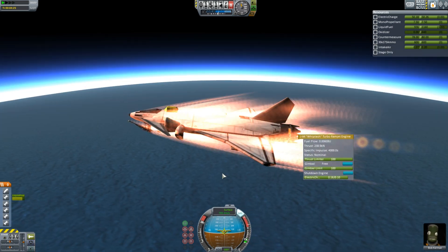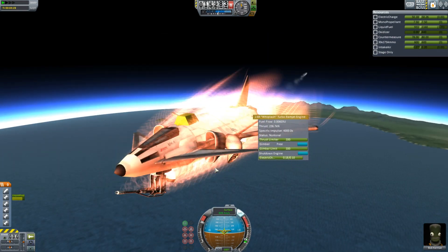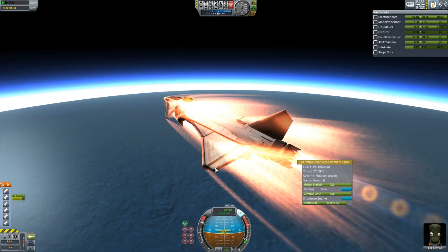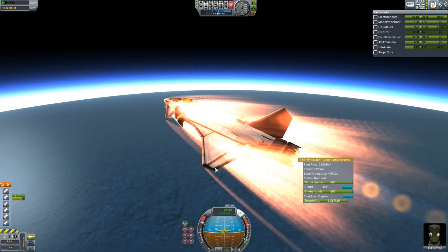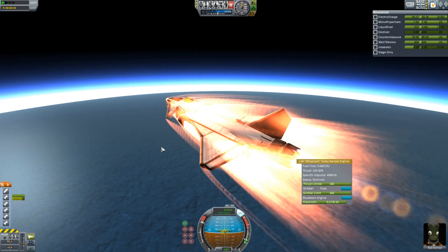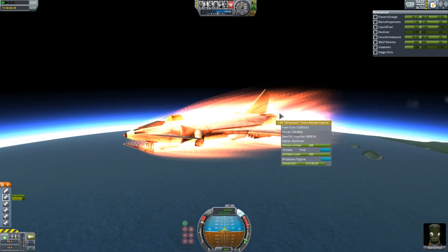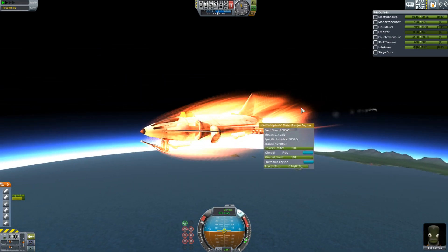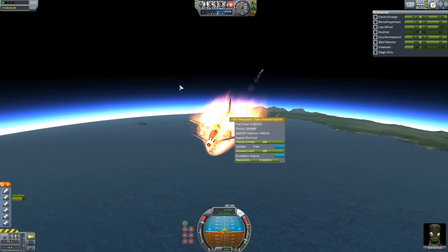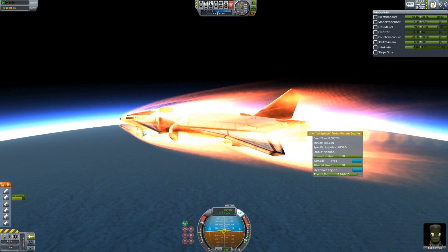We're starting to pick up a lot of heating at a kilometer a second. In the new update, much less deadly - before, when pushing maximum speed, it kind of just burned up. We're flattening out on this profile. 900 meters a second and we're already nearing a thousand - almost traveling at a kilometer a second, which makes getting from point A to point B very easy. This is a pretty good aircraft.